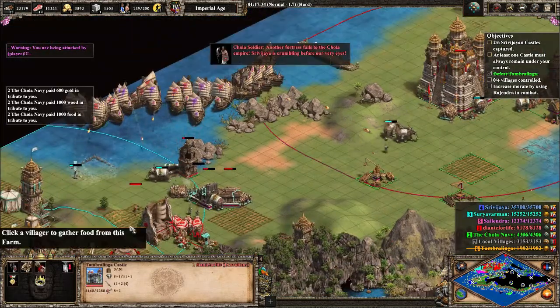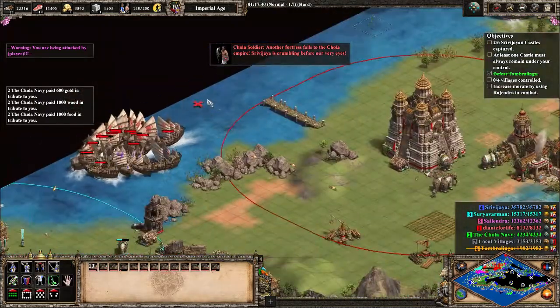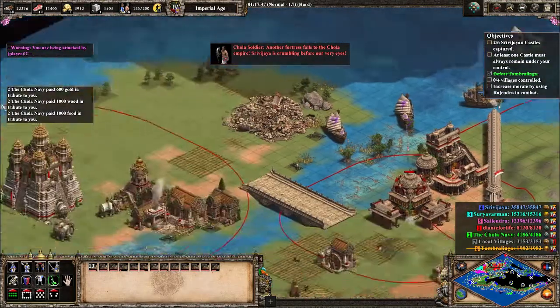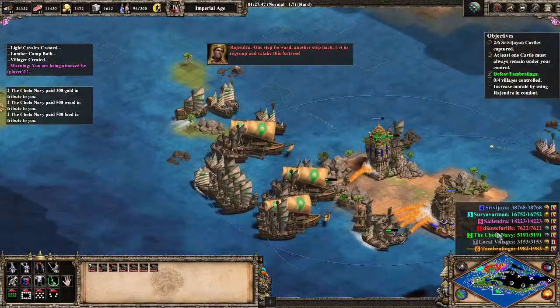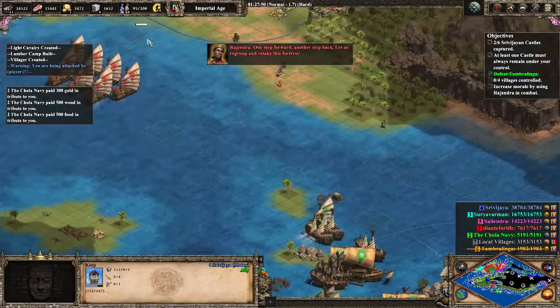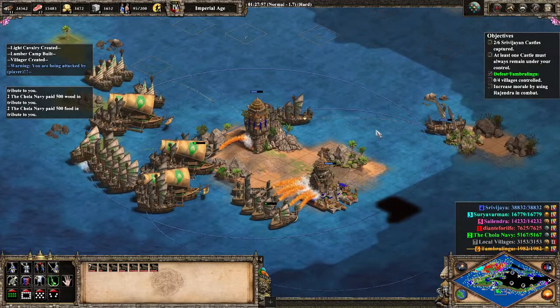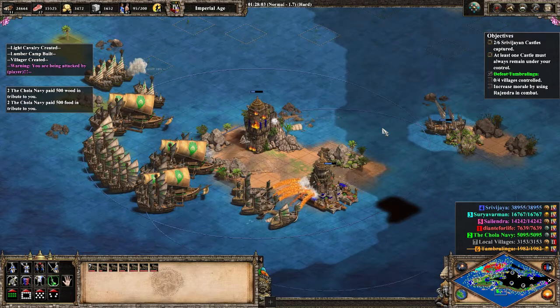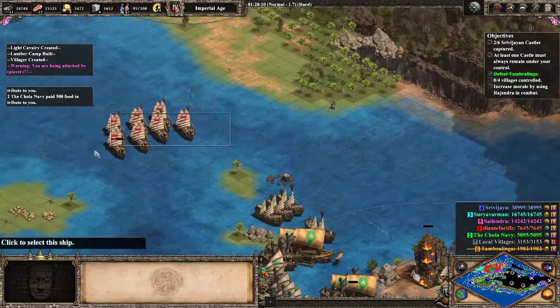Speaking of which, when allies defeat a castle, it automatically goes to Dante. So we can see Teal has rammed down one of Blue's, granting it to Dante, which is good news for him. He gets some resources for this from Green as well. We can see Green is taking out one of the villages here - not to control it, but just to destroy it, because it's guerrilla warfare and scorched earth tactics. If we can't have the village, Blue can't have it. So that's exactly what's going through Green's mind as he takes it out.